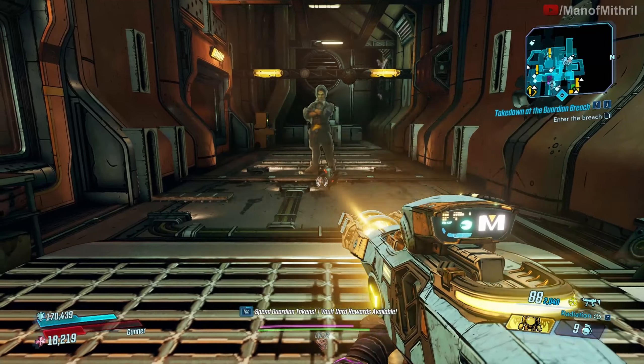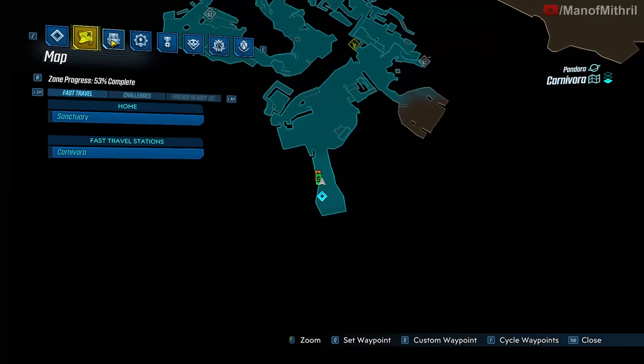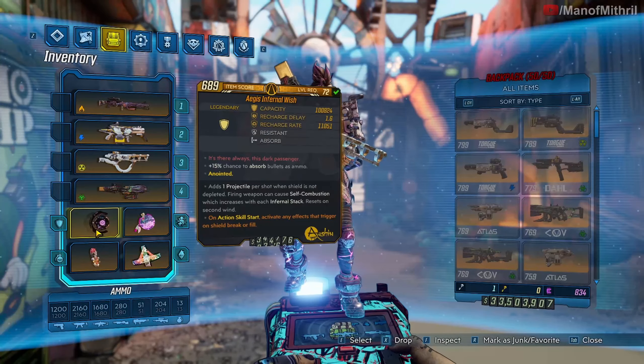Basically what you're throwing is what the Tinks throw at you. If you guys have not noticed that yet — all those Sapper Tinks — yeah, that's what they throw at you right there.